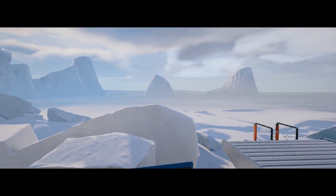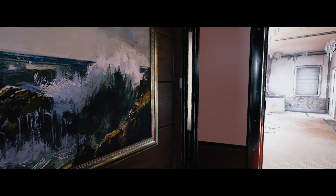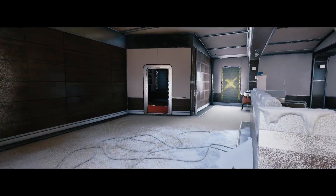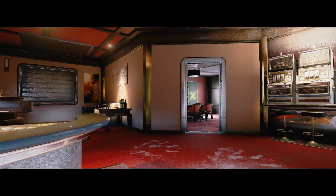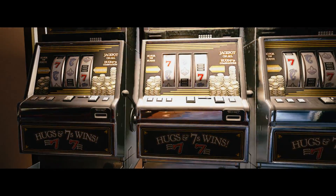Hey guys, it's DBL Online and in today's video I'm going to be showing you this really easy vault-in-wall breach glitch on the map Yacht. Make sure you go check out Panda in the description because he did show me this and he is also the original founder, but there's not much more to say so let's get straight into it.